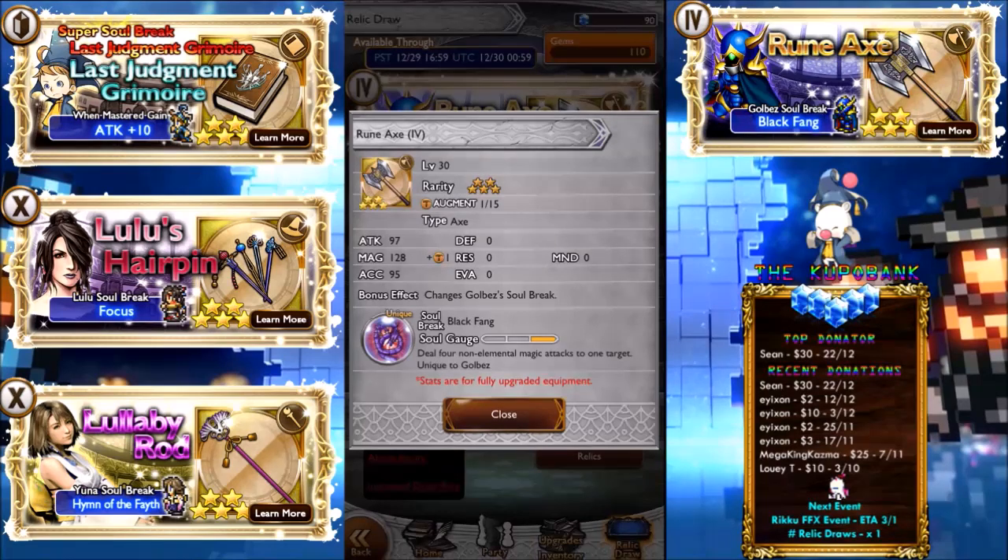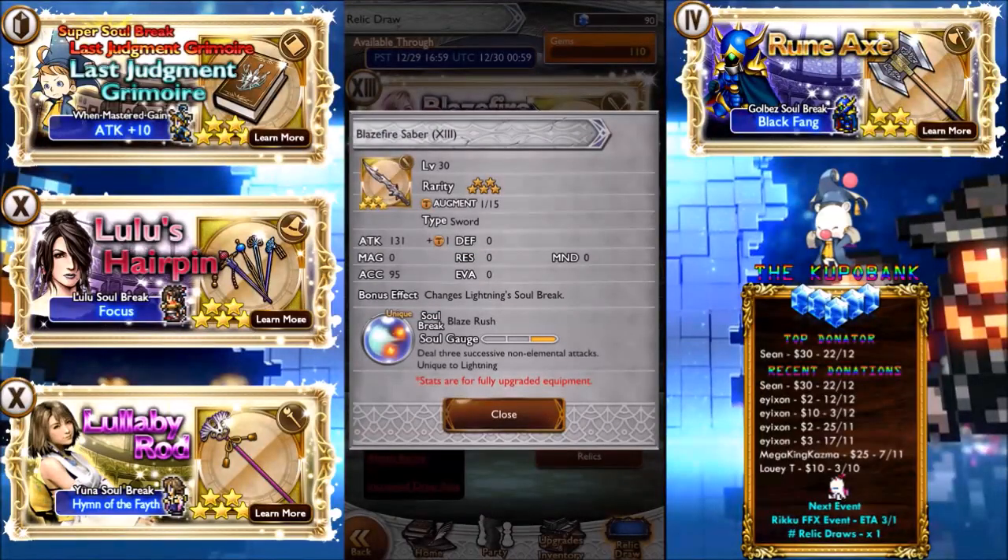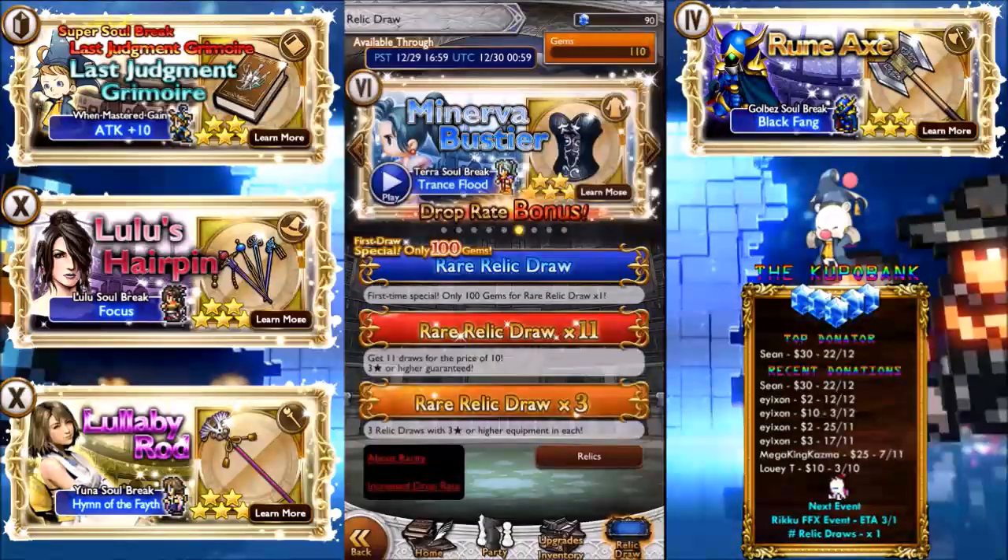Rune Axe is another good one — deal 4 non-elemental magic attacks to one target. Only thing is it's an axe and it lacks attack, but it also has magic as well, so it's very, very unique to Golbez. Blaze Fire Saber: deal 3 successive non-elemental attacks. I use this quite often in the Final Fantasy XIII ones — it has really good synergy. 131 attack is pretty high; I believe the highest attack for a sword is 132, but I could be wrong.